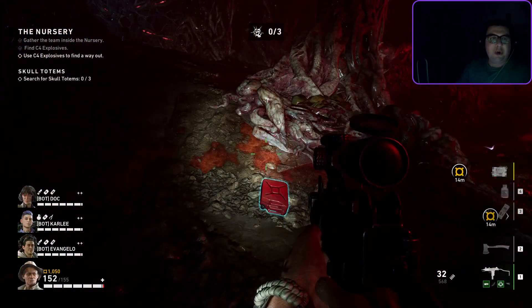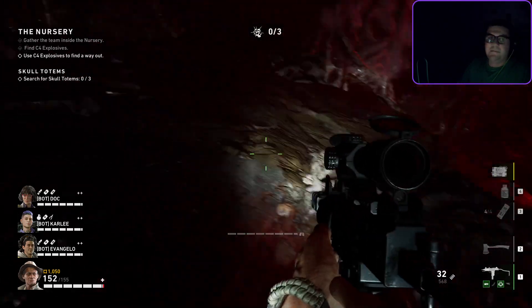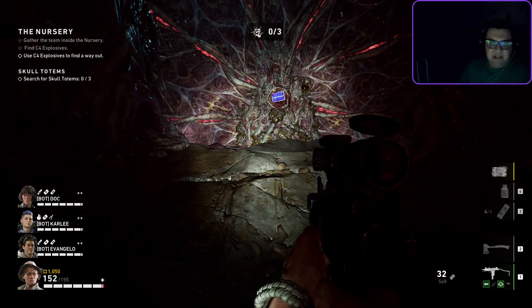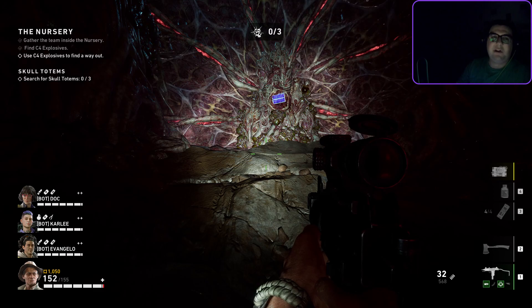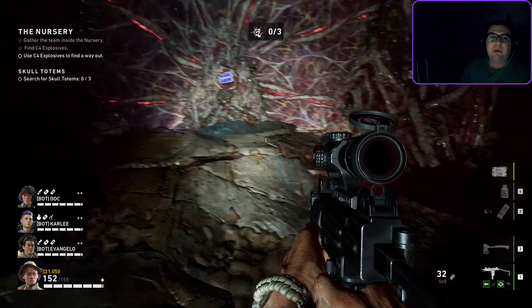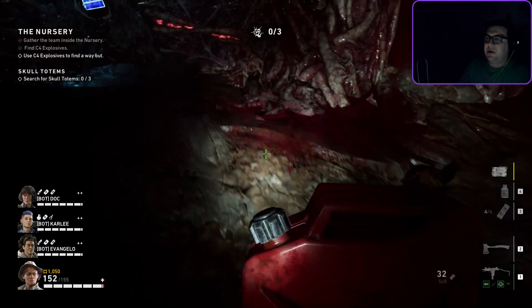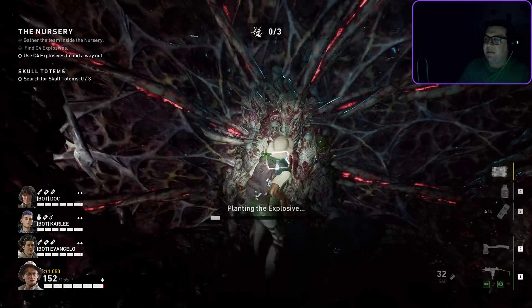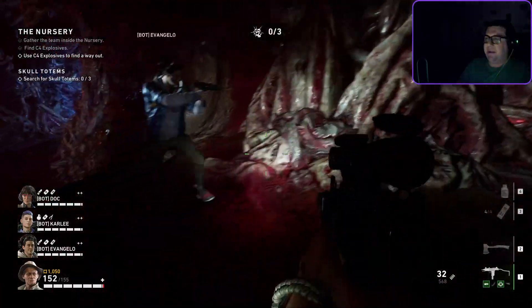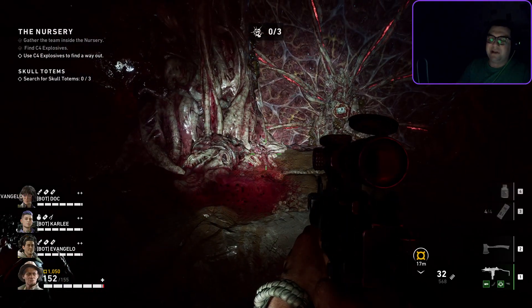Now we're going to start opening up the doors. Here is my setup: I like to carry a propane tank with me when setting up for these doors, because very specifically we're looking for that tallboy horde. When it comes to all the other things we'll have different strategies, but primarily because fire melts tallboys so well, I'll keep a gas can with me. I'm going to plant this bomb — we should get an audio cue after planting it. If we don't, there's an armored zombie door, which kind of sucks.